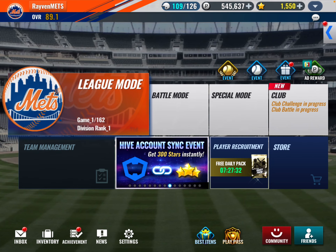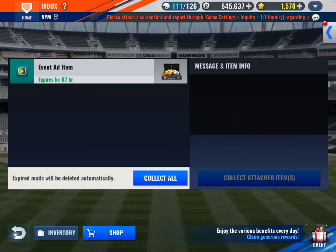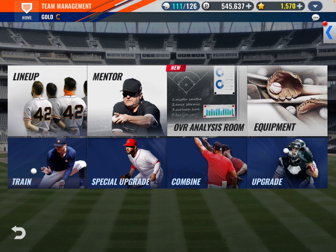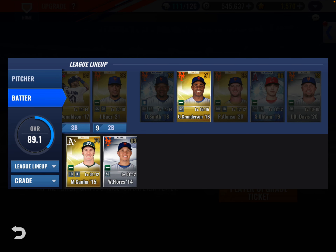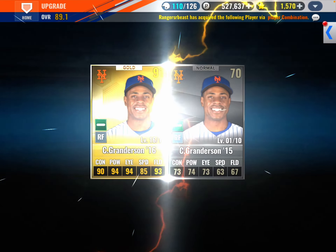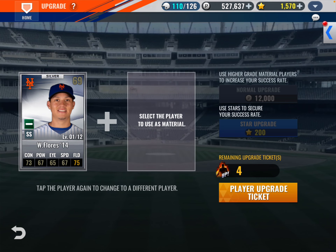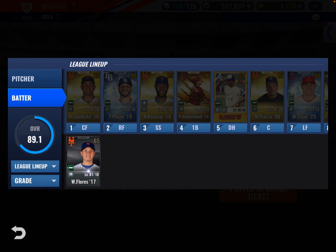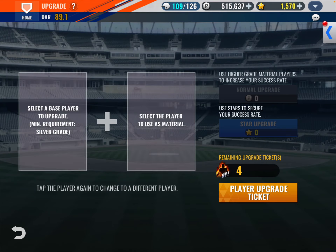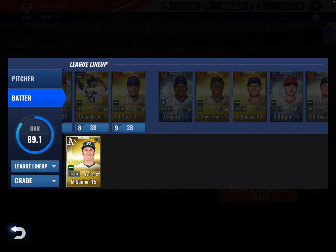Let's open up some packs and collect what's in our inbox — there's Wellos and a Curtis Granderson. I'm in the store now, let's try to upgrade that Curtis Granderson real quick. He's at level 16 and we got him to 18, which is good. We definitely want to make him a diamond player.